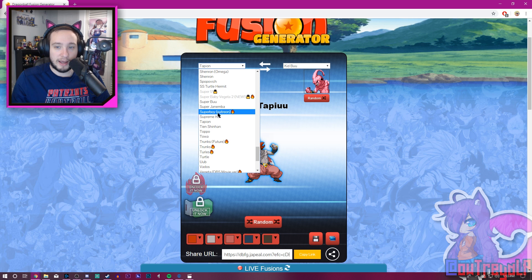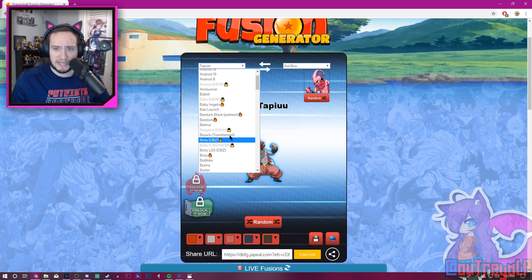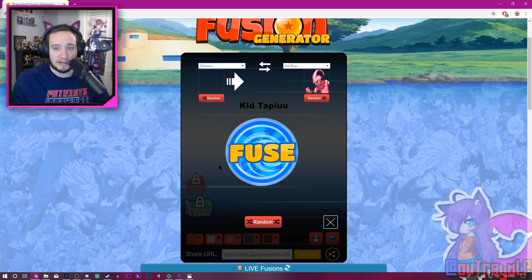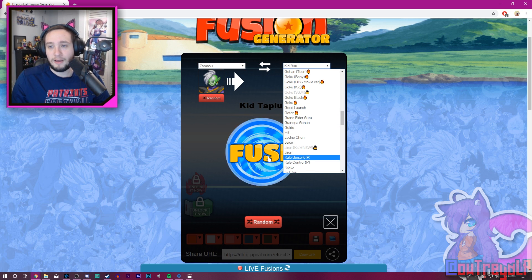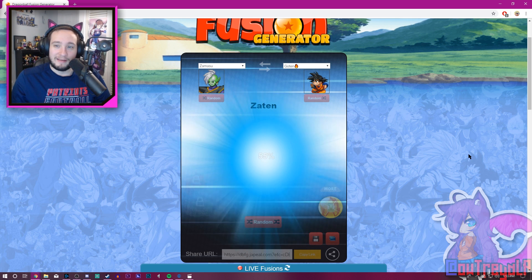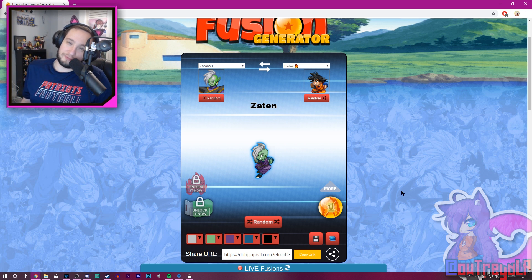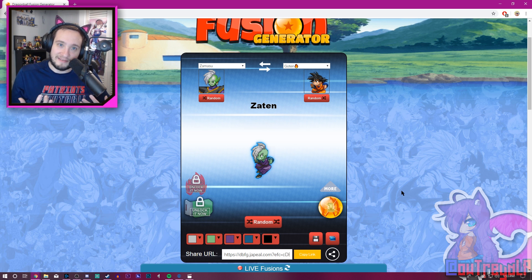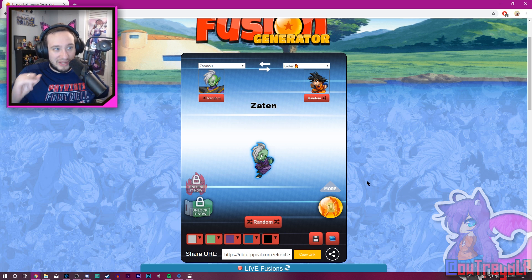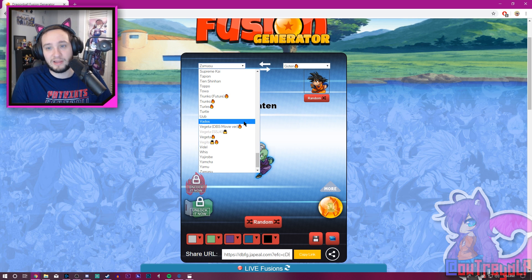Let's see who we should actually put together. Is there a Fused Zamasu? Let me check. What if we do Goten and Zamasu — Goten black? There we go — Zaten! He's adorable looking. When Goku Black first came out, people thought Goku Black was Goten — just a really edgy Goten. They didn't think it was going to be Zamasu taking over Goku's body. But Zaten looks adorable. You can actually make a Zamasu and Kid Goten fusion in Dragon Ball Fusions the game too.